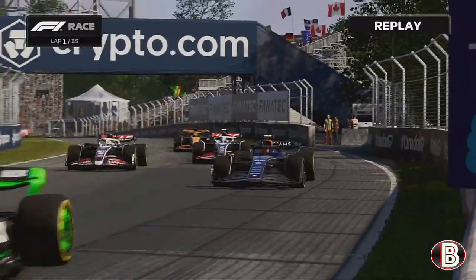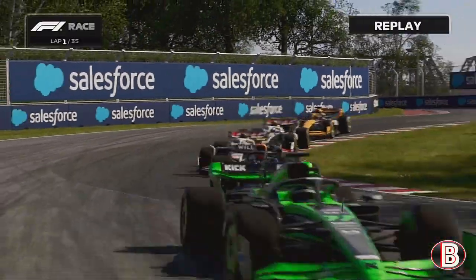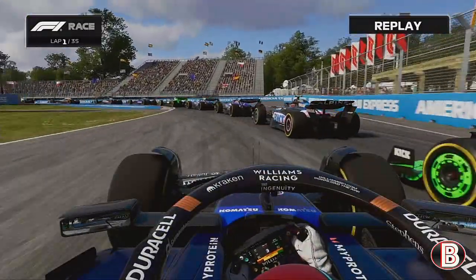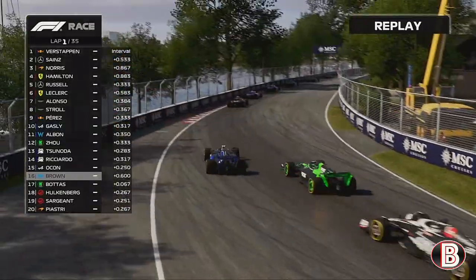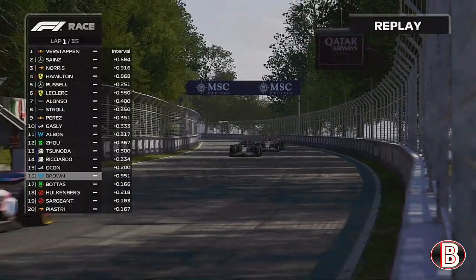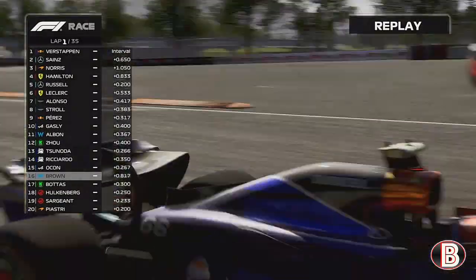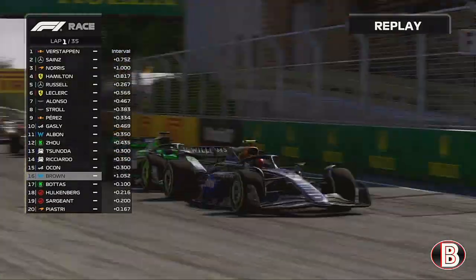We've gained one place, we're on the back of the Sauber of Alf-Jung as we head through the first chicane and the first sector. We're going to send it down the inside — it's Bottas. Can we get the job done round the outside? It is job done! It's actually Bottas. Next up the road is Ocon in the Alpine. We've gained one place on this opening lap, P16.